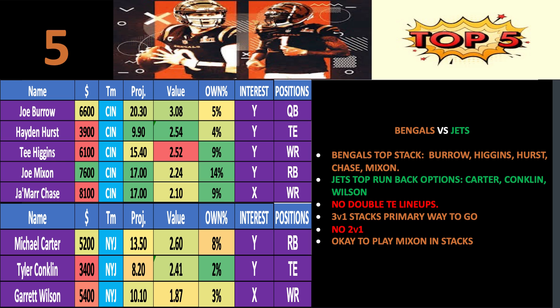Here are the rules for stacking these teams. Bengals' top stack options: Burrow, Higgins, Hurst, Chase, Mixon. Jets' top runback options: Carter, Conklin, and Wilson. No double tight end lineups — don't play Hayden Hurst and Tyler Conklin in the same lineup. Double tight ends statistically hardly ever work. Three-v-one stacks are the primary way to go, because Joe Burrow has a lot of options. TJ Hawkinson for Detroit Lions and Amon-Ra St. Brown and DeAndre Swift are also worth noting for runbacks.